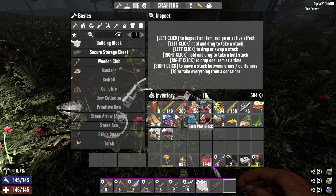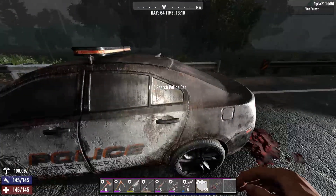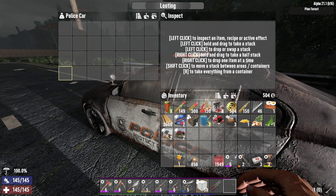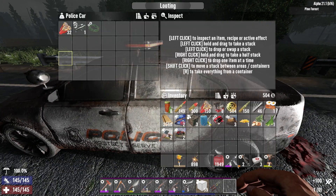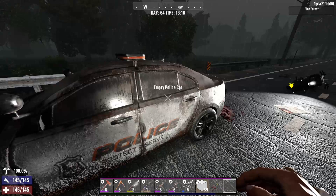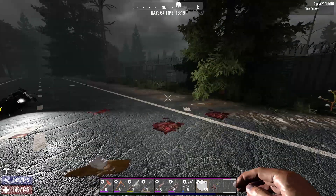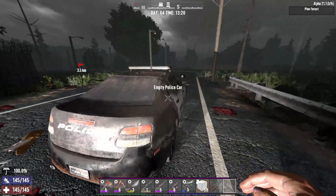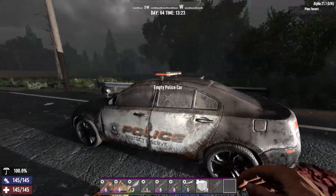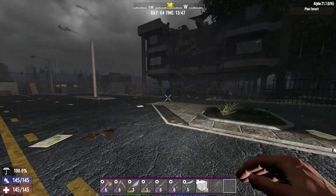Tip ten: police cars are very cool. You get ammo, items, and parts from them — probably one of the best sources of loot early on. You will need to pick the locks; never try to damage a police car, as it sets off an alarm and brings super-fast zombies to your location. Leave police cars as they are — they regenerate their loot every seven days, or whatever setting you've chosen.